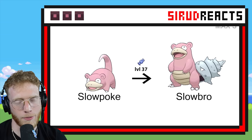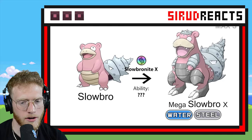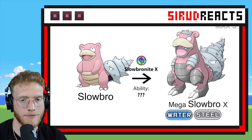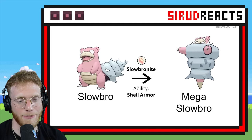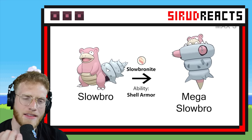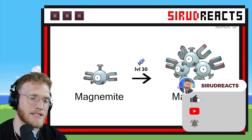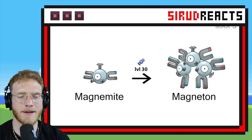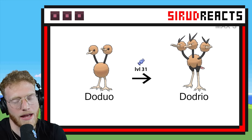We already do have Mega Slowbro. That is cool though! For some reason I really like the Steel typing. There's the regular Mega Slowbro. Whenever you add the Steel typing to a Pokémon, I feel like it always makes it look so much cooler — almost futuristic, or it just gives it battle armor.